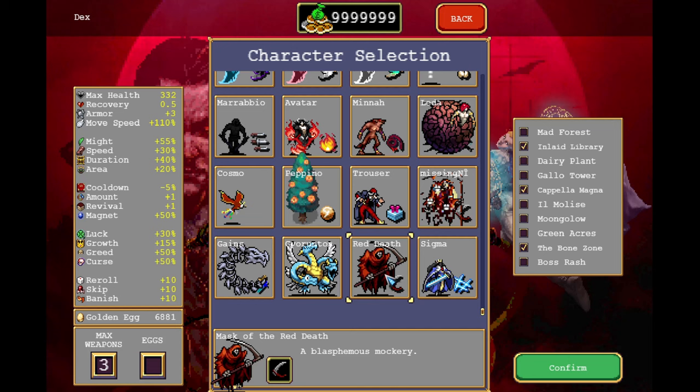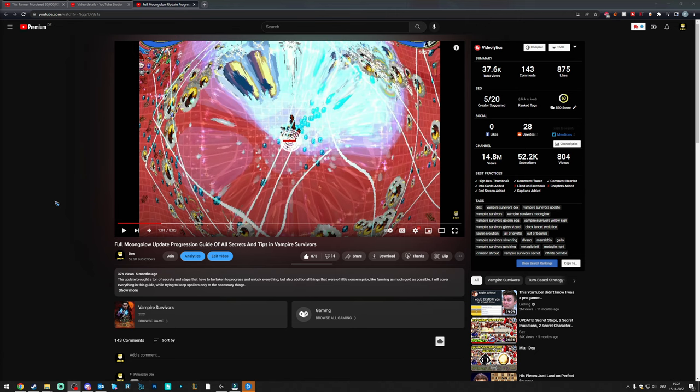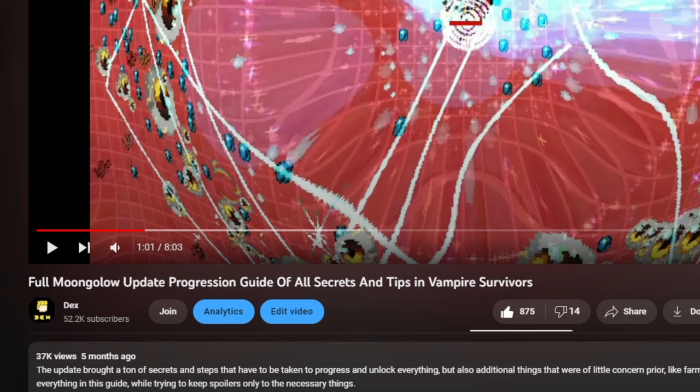To unlock Red Death in Vampire Survivors, you have to kill the Reaper that spawns at 30 minutes. To do this method, you need to have finished the Moongolo progression and unlock the yellow sign. If you haven't done that already, just search for 'full Moongolo update progression guide' and it will lead you to a video that shows you exactly what to do.